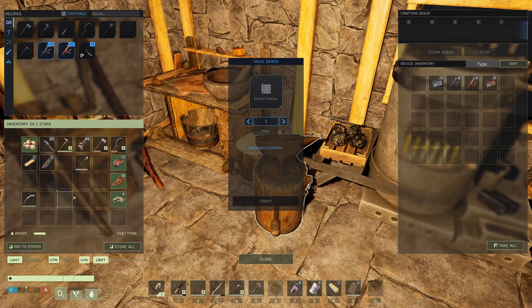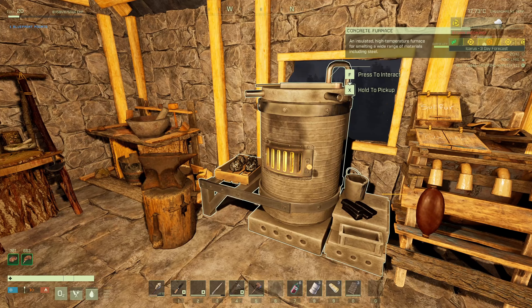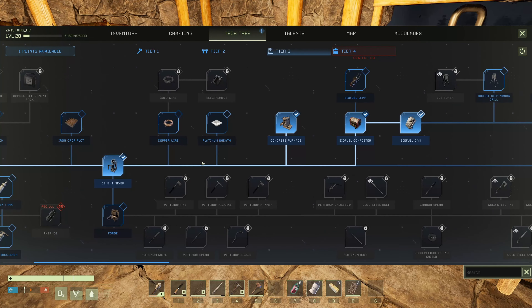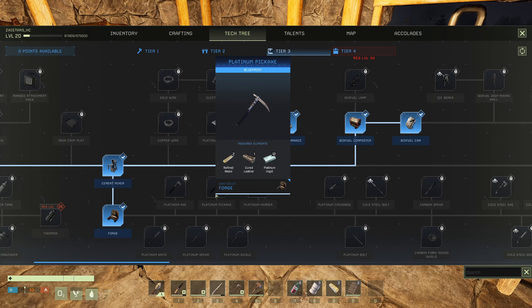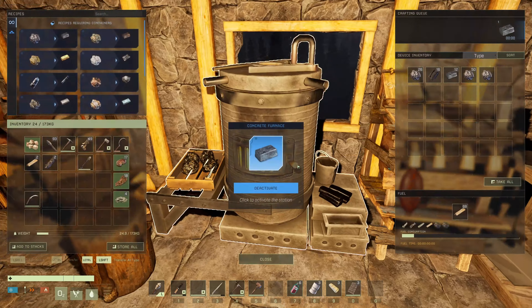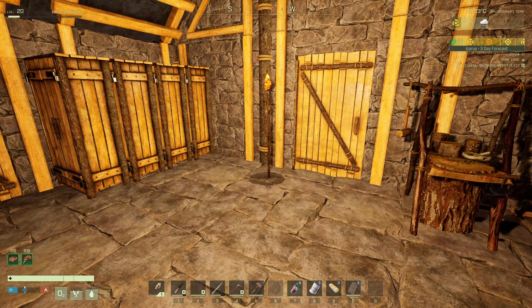That brings us to thirteen. How much was the biofuel canister? Oh, it's twenty-five — yeah, we're going to need more iron. But hey, we've got the steel pick now. If we go to the tech tree, can we unlock platinum? We can't — why is it locked? Oh crap, we have to have the forge. That's going to be twenty steel ingots before we can get the platinum pick. That doesn't mean we can't pick up platinum — we're going to need at least twelve platinum, which is sixty platinum ore. Okay, well, it is what it is.